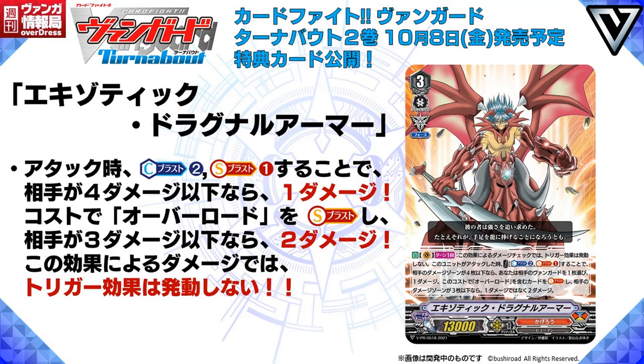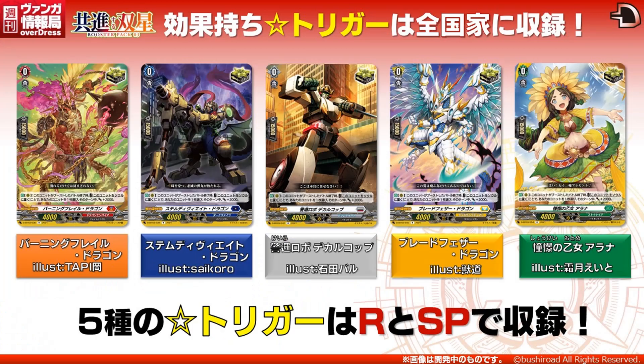Speaking of overlord, is this guy wearing Dragonic Overlord armor? It looks kind of weird for Dragonic Overlord armor. And then we get to the new critical triggers. All of them have abilities and they all do the same thing — auto rearguard at the end of the battle that this unit boosted: cost put this to soul, choose one of your units, it gets plus 2k power until end of turn. You're going to be playing these new crits regardless because if you're going to be playing crits, you might as well play them with abilities. From a premium standpoint, I could see these crits being played on non-G heavy decks, because the crits for G that put your soul to draw a card and give 10k power require generation break 1. So if you're not focusing on your strides, you might just play these. New crits with abilities are always welcome.